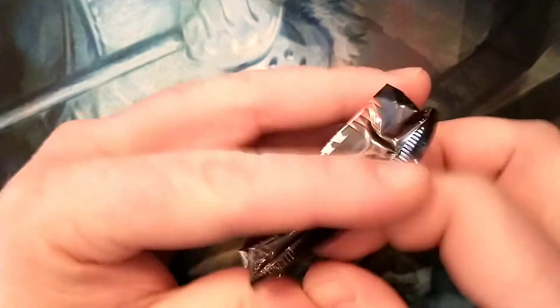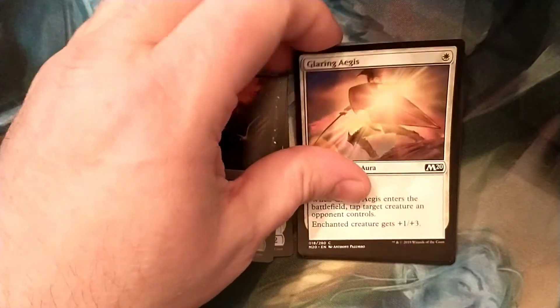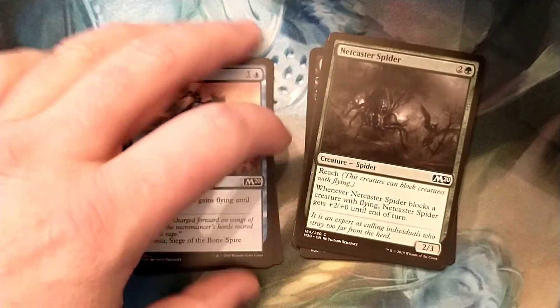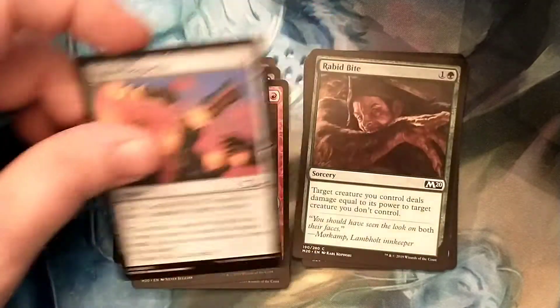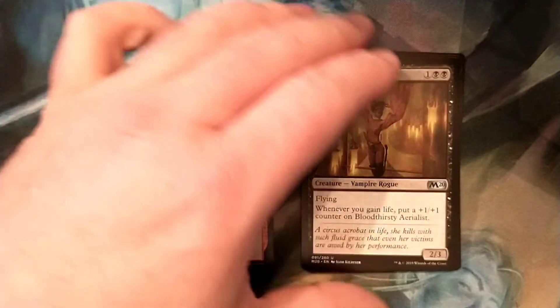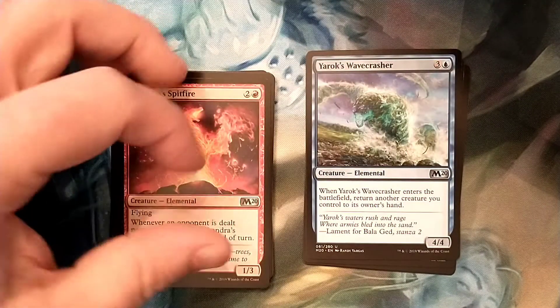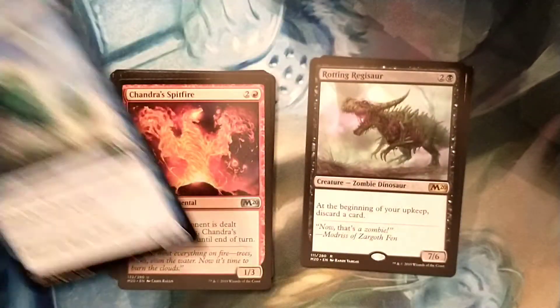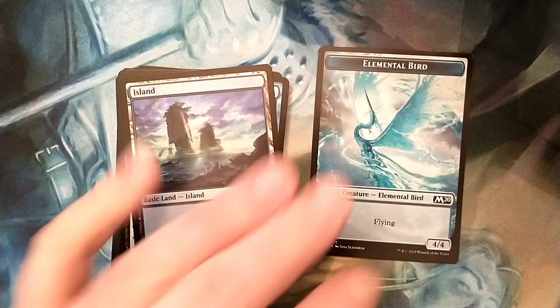Alright, last pack — so far these have all been pretty shitty. Squad Captain, Valon Fleet Cutthroat, Glaring Aegis, Zephyr's Charge, Netcaster Spider, Ripscale Predator, Fairy Miscreant, Vile Dragonfire, Rabid Bite, Reduce to Ashes, Bloodthirsty Aerialist — that's a good card — Shondra Swiftfire — that's also a good card — Yarox Wavecrasher — that's an okay card. Rotting Regisaur — alright, there's a win. That's a good one. An Island, and an Elemental Bird Token — that's pretty.